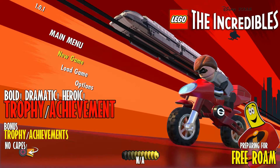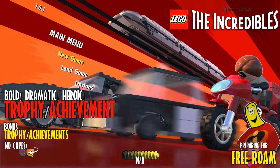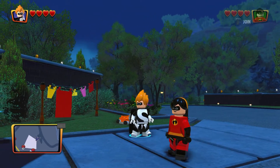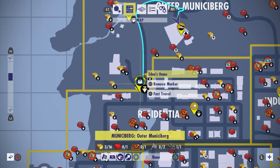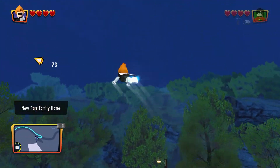We're going to go ahead and go to Edna's and do a little costume shopping here, as this is kind of our preparing for free roam. We're going to go ahead and take on the free roam areas, including Outer Municipalburg first. But before we do that, there are a couple of character abilities that we do not yet have.